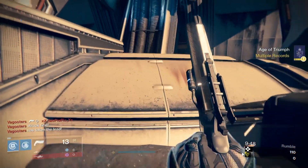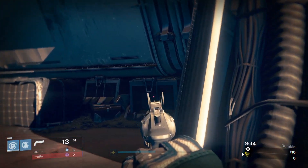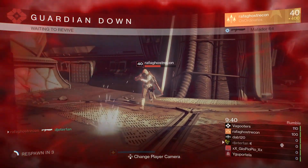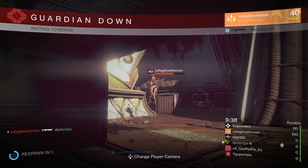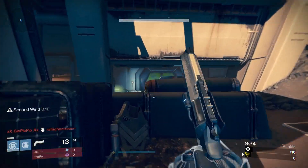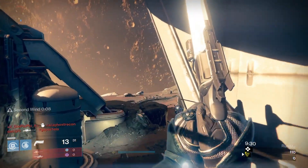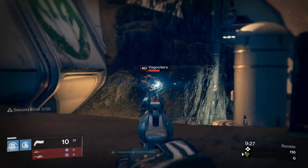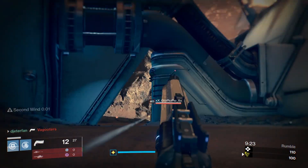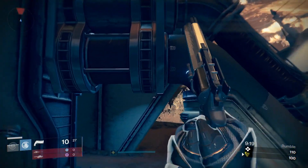This was a better loadout back in the day when you could one-hit people with that Luck in the Chamber round, but they nerfed that about a year ago — now it just does extra damage to supers and people in general. As for the Hawk Moon, my shot is absolutely terrible right now. Ever since the hand cannon update came out I haven't really been liking it as much; I've been sticking more to the Eye of Luna and Palindrome. The Hawk Moon actually got better in the patch, I just haven't used it much since.